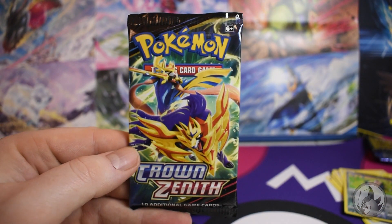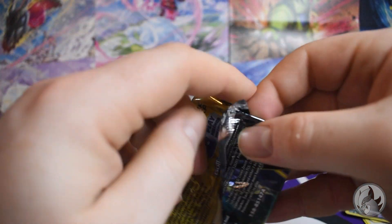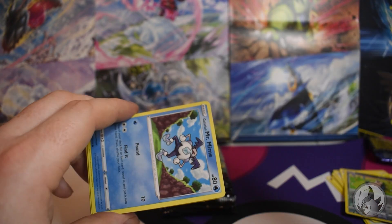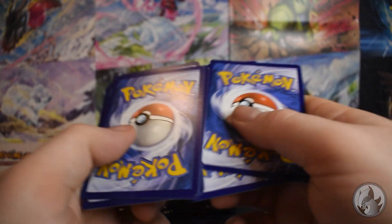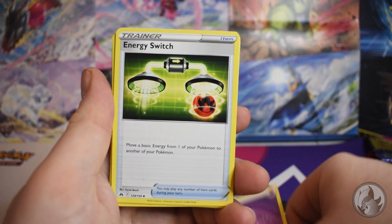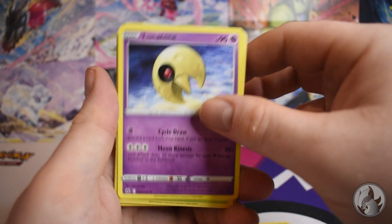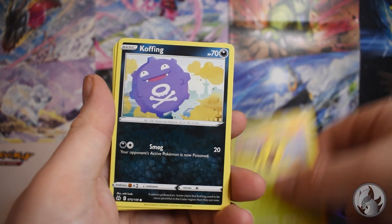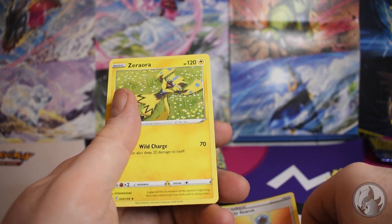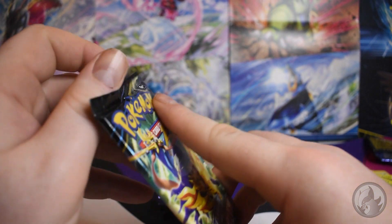Let's keep going with Crown Zenith, making sure we're in focus. This is actually bringing some mystery into it — they're all black backs now. Energy, Krokorok — oh, that's actually a cool Krokorok, he looks like a hero — Lunatone, Mr. Mime, Sunkern, come on give me something good, Bibarel, Sandile, energy... and Zebstrika. Okay, so far the only hit was the Eternatus. I'm counting the Eternatus and the Ditto, because the Ditto was just so funny.